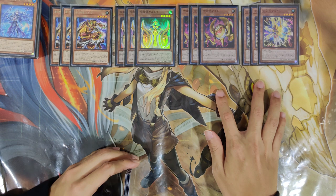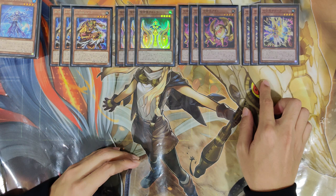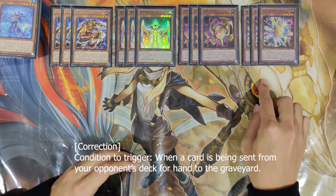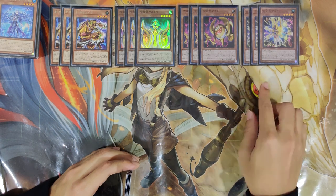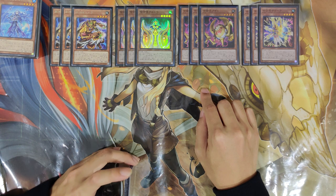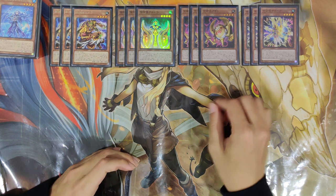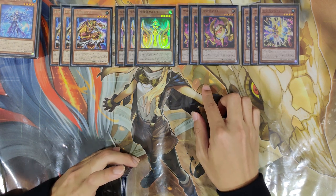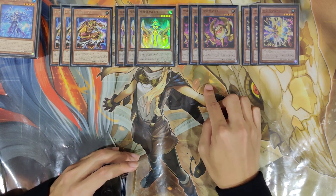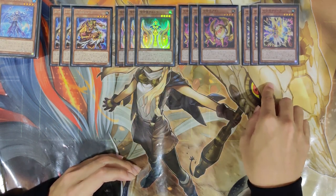This is why this deck is broken. The milling effects come with an extra effect: after milling, if you have Exchange of the Spirit in your grave, you get to mill another 5 cards from either player's deck, your choice. Keldo-wise, you get to set a trap from your grave to the field. On top of that, they can special summon themselves from the hand - Keldo when your opponent special summons a monster, and Agido if your opponent sends a card from their hand or deck to the grave by any means.